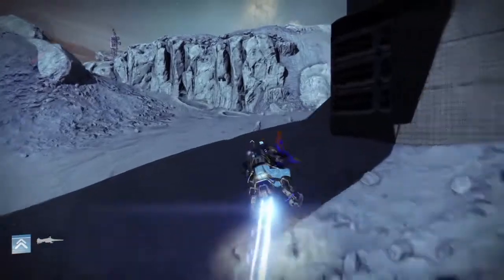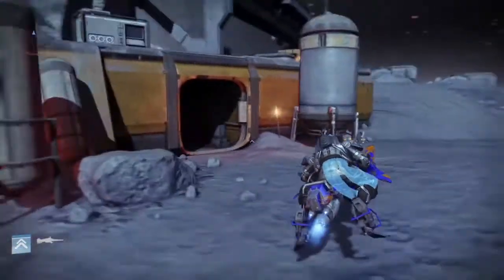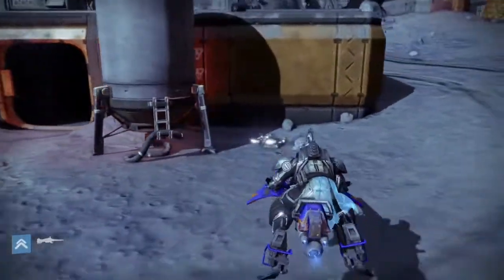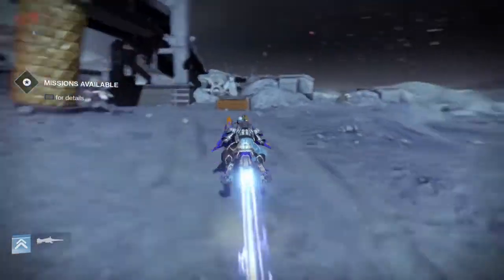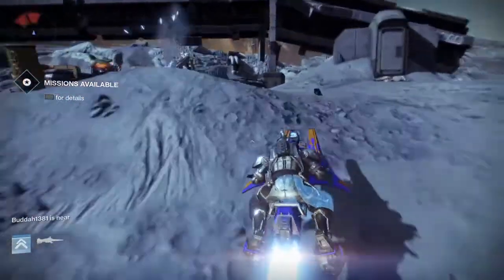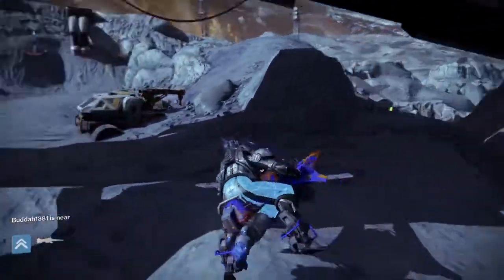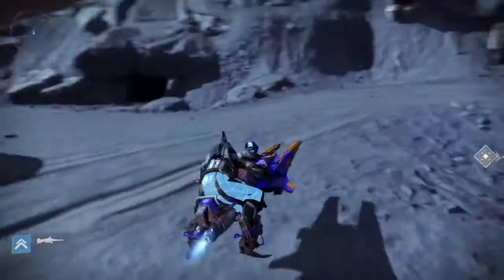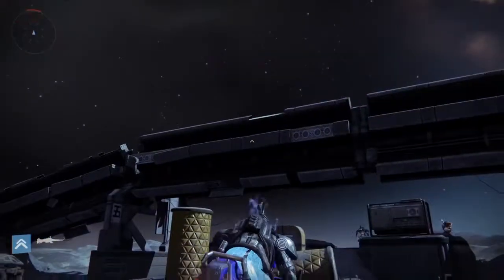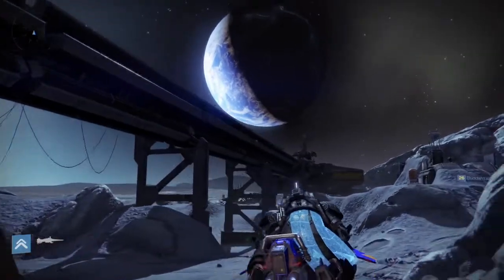First you're gonna go in this cave and you're gonna go over here, and you're gonna look in the other cave across from it. Come up over here and check in there — you can see a chest in there right now. Then come over here, it could be some over here, more of these chests. Right there, sometimes they'll spawn back here. You want to check in this cave.